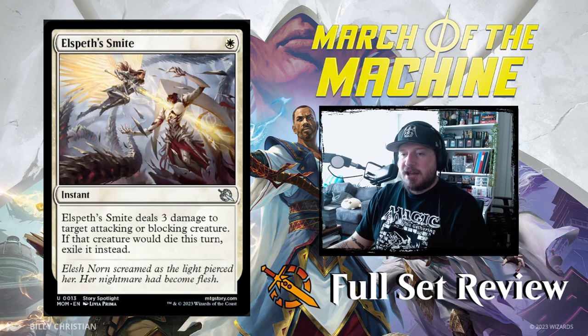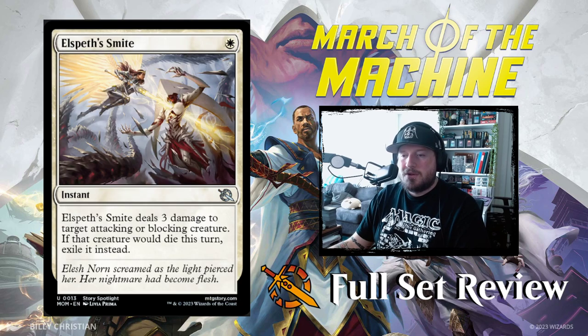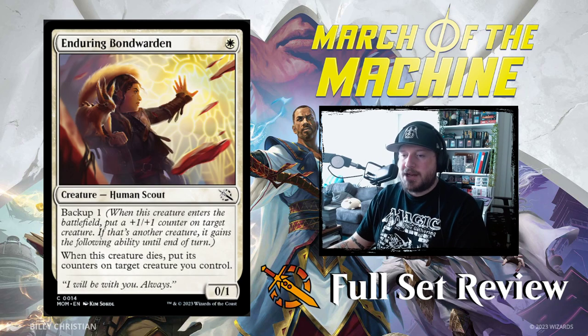Our next card is Elspeth Smite — for 1 white it's an instant that deals 3 damage to target attacking or blocking creature. If that creature would die, exile it instead. It's funny that Elspeth Smite doesn't actually kill Elish Norn — and I guess in the story, Elspeth doesn't kill Elish Norn either.